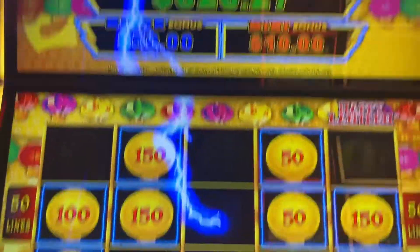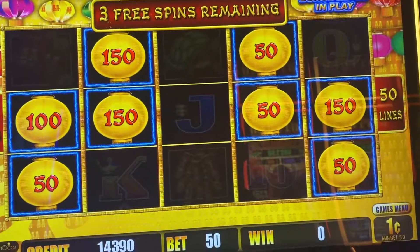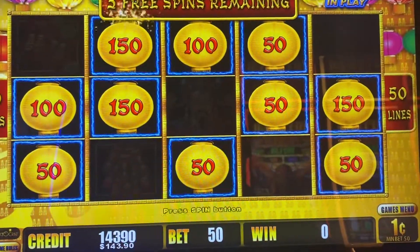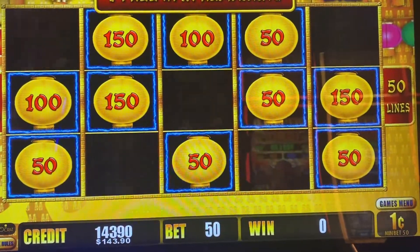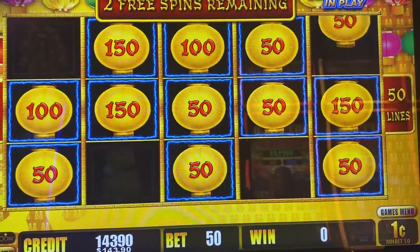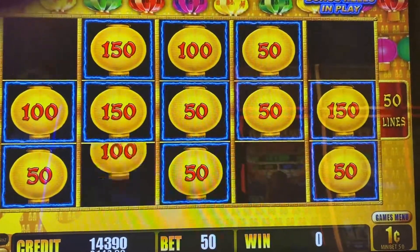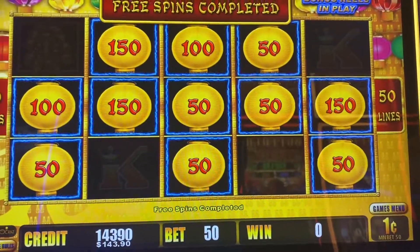Bring out that $620 major — that's what we're after. Bring out the green. Show me the money. Come on major. Be okay with the minor too — a $50 minor would be nice on a 50 cent bet. I would take that. Minor or major, keep us alive. Nope. All right, just a little play money.